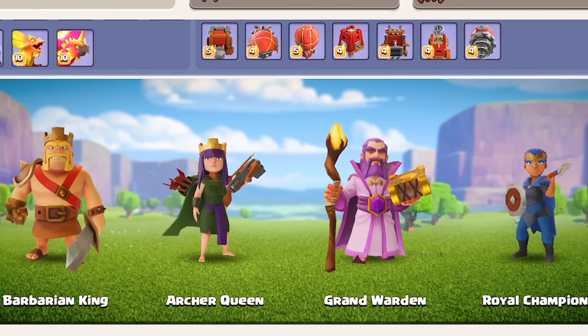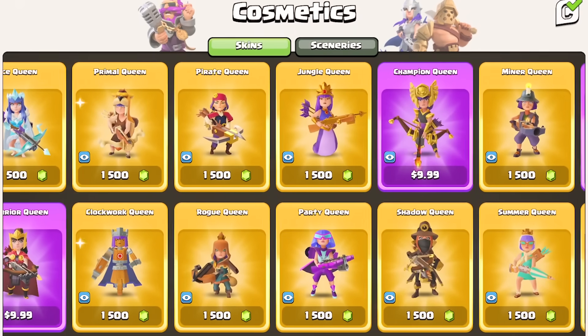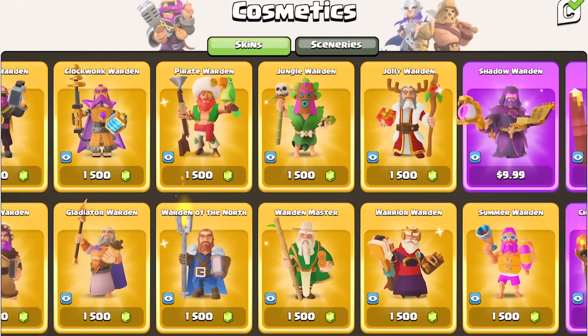As of today, there are 102 hero skins in Clash of Clans for all four heroes. But which are the best and worst skins so you don't waste your hard-earned gems or cash when buying from the cosmetic shop?